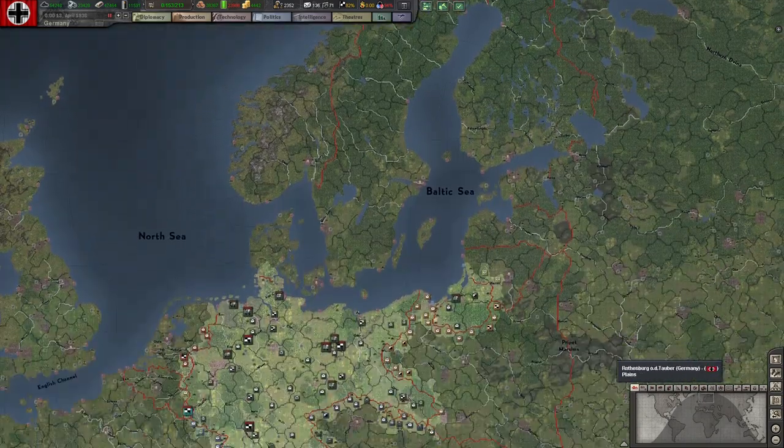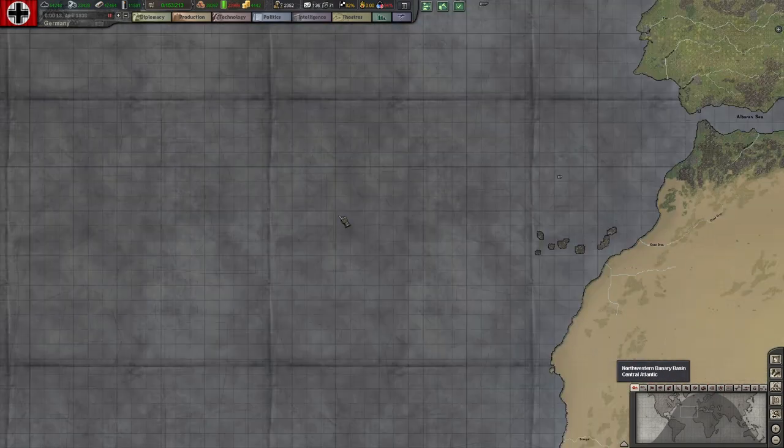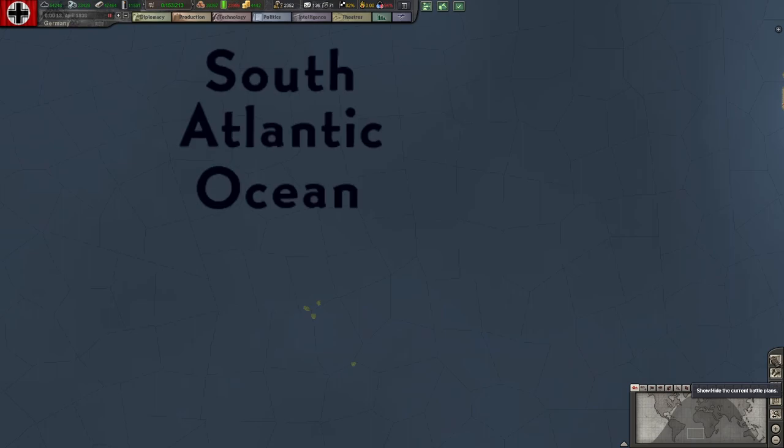They also put on sea names. They're useful, cool. Do we really want a big black 'Atlantic Ocean'? You'll still be able to see the units moving around. But if it's ever a problem, you can just hide it temporarily and it goes away, or bring it back.